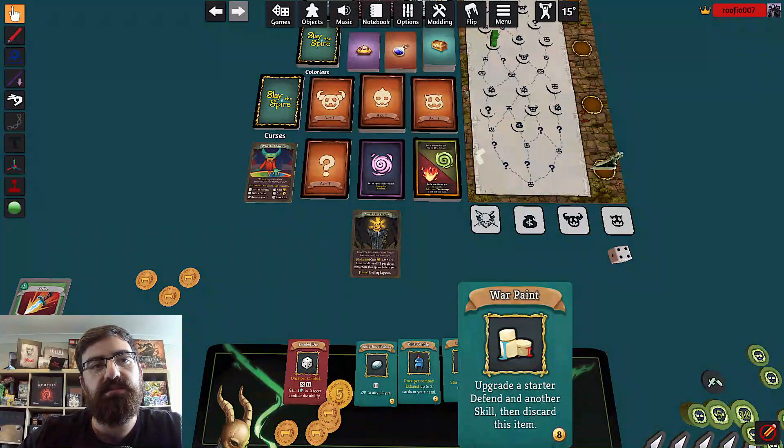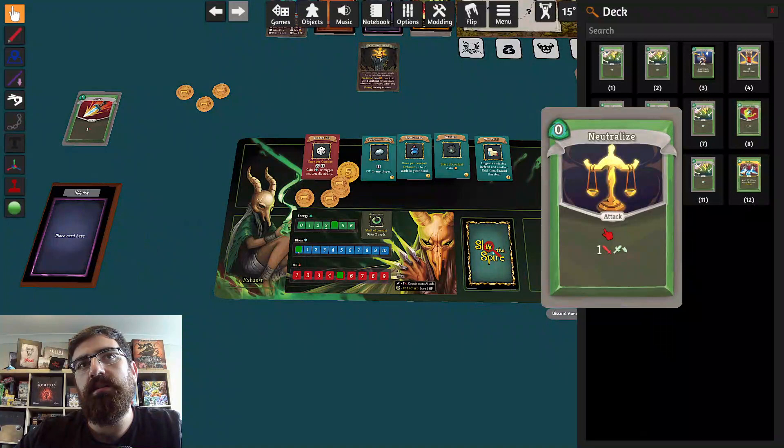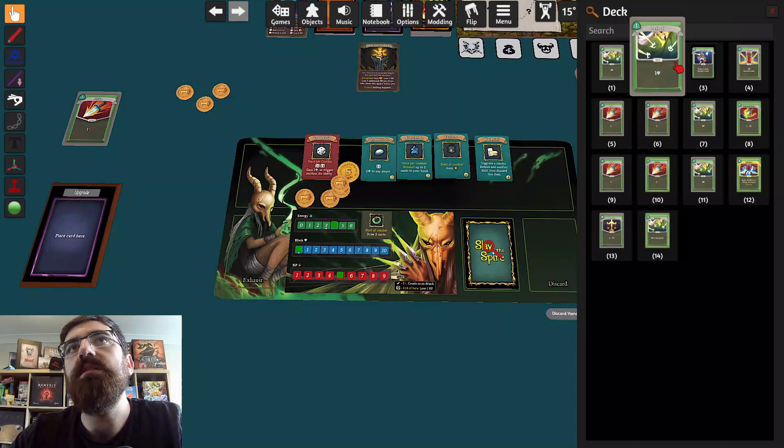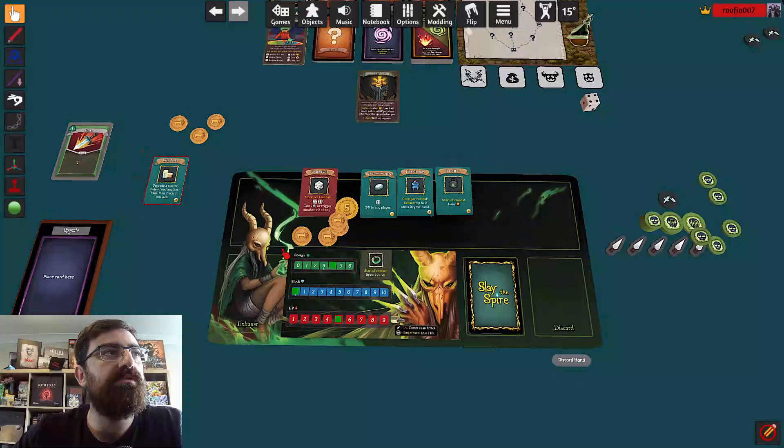Upgrade a starter defend and another skill — then discard this item. I'll upgrade that starter defense card. The other skill has to be a skill — I don't think I have any interesting skills in here, but that one I guess. The deck's looking nice. Then discard this.